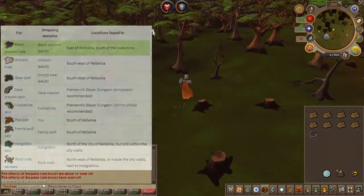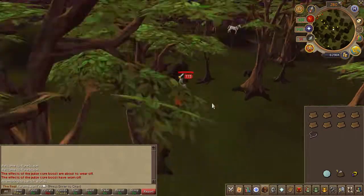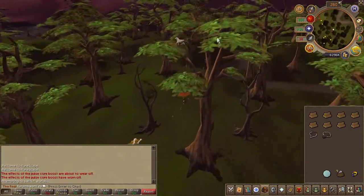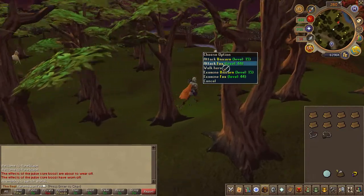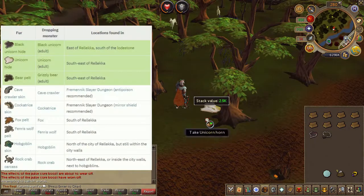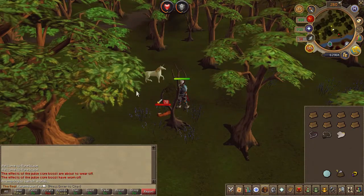Head a little southeast and slay a bear for its pelt. Then head directly south and you'll find several white unicorns — make sure to slay the adult one, not the foals. In the general area you should see a fox; go ahead and slay it and pick up its pelt.